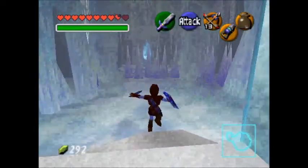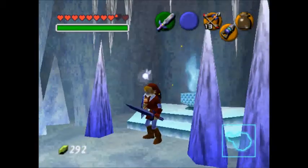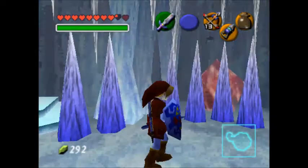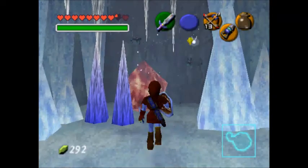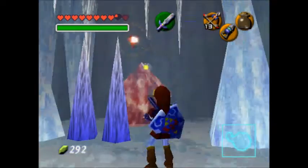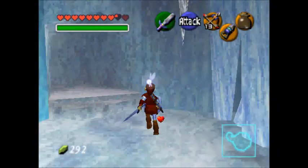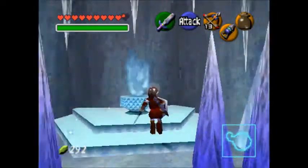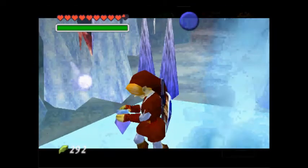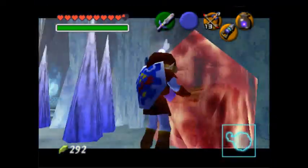I think I found the way — there it is! I've got to beat the bats first. Come on, defeat the bats! I'm having trouble pressing the C button. There it goes — I killed all the bats. I got a red one. I'll use the blue fire to get the compass.